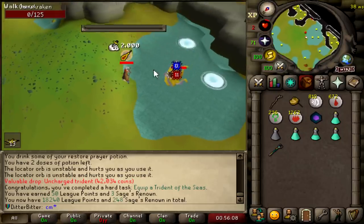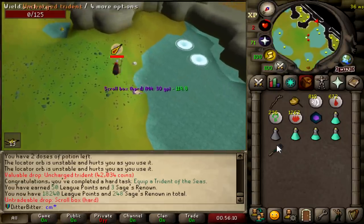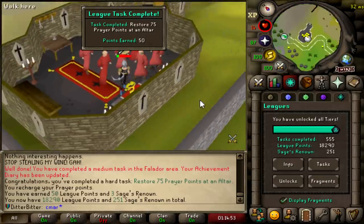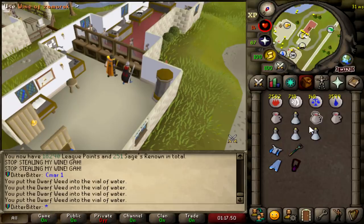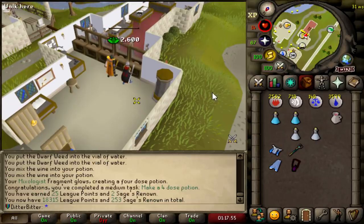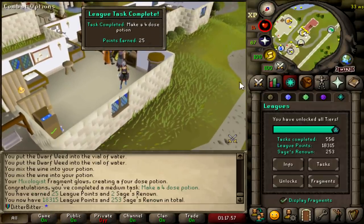I'm one-hitting these things anyway. I'll just finish this task real quick. I also just got a task for restoring 75 prayer points at an altar — haven't done that yet. Making some ranged potions real quick. Let's make a 4-dose potion — 25 League Points right there.